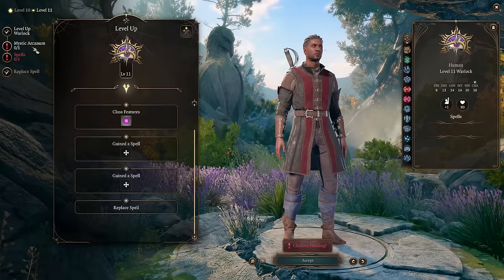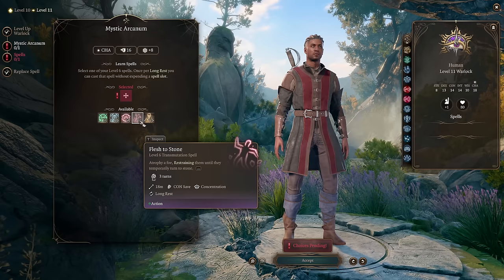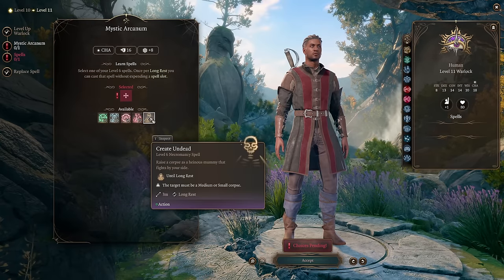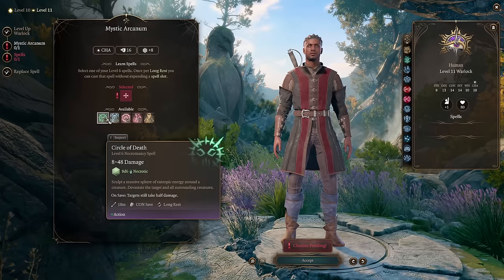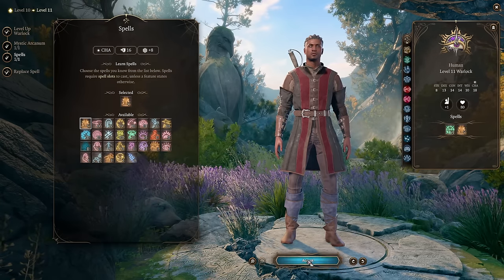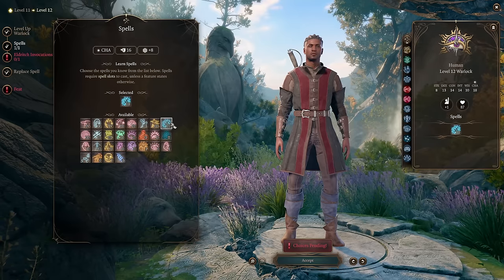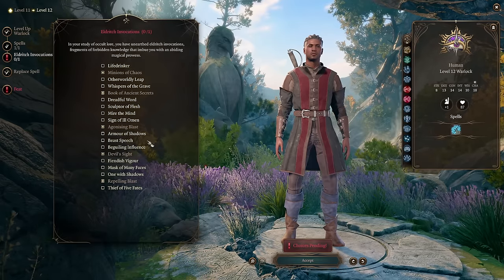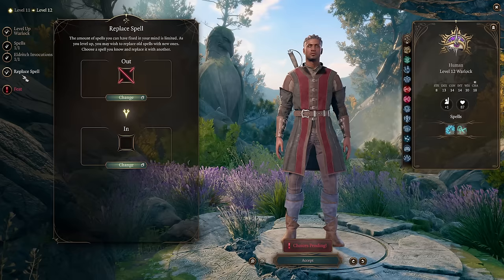Level 11: you gain Mystic Arcanum — Warlocks don't normally get level 6 spells, but Mystic Arcanum lets you cast one without spell slots, once per long rest. If you want an army of undead, pick Create Undead; otherwise Circle of Death is a nice damage spell — we'll keep Wyll simple. Add one more spell — pick Flaming Sphere. Level 12: one more spell — Hunger of Hadar is a great pick that I almost forgot about; you can actually take it as soon as you get level 3 spells. For your final Eldritch Invocation, pick something fun like Beast Speech to speak with animals. Final feat: Ability Improvement to max out Charisma.